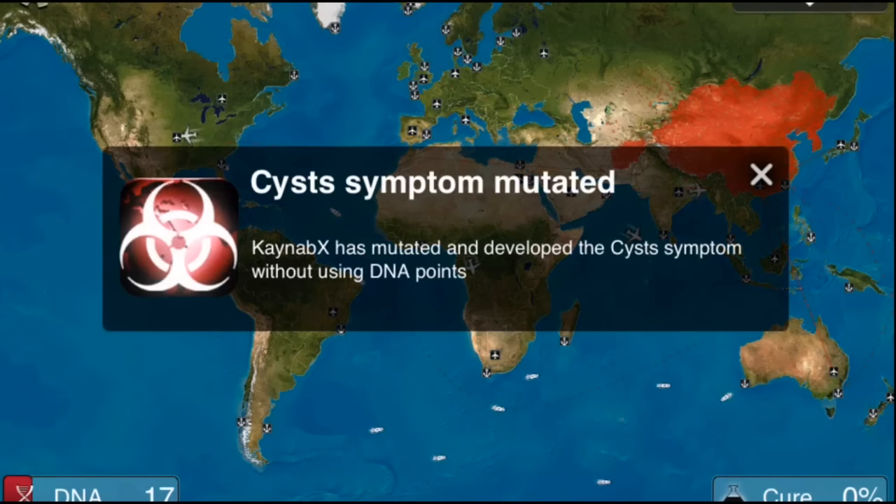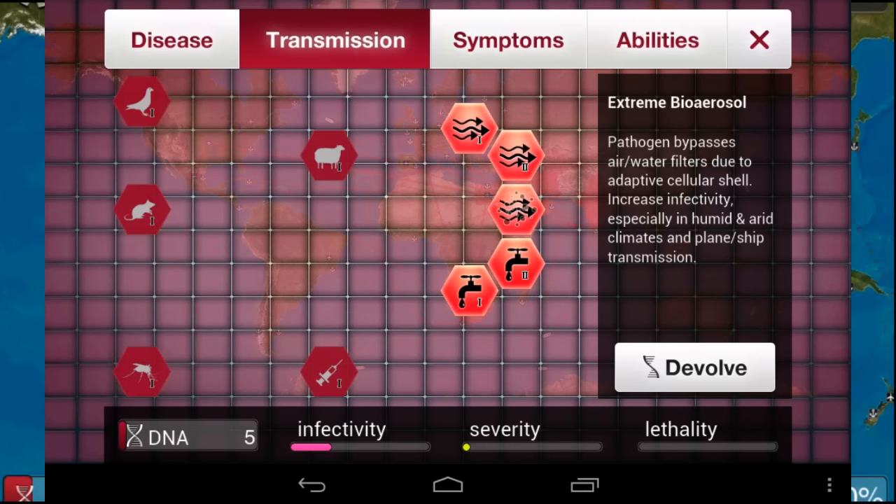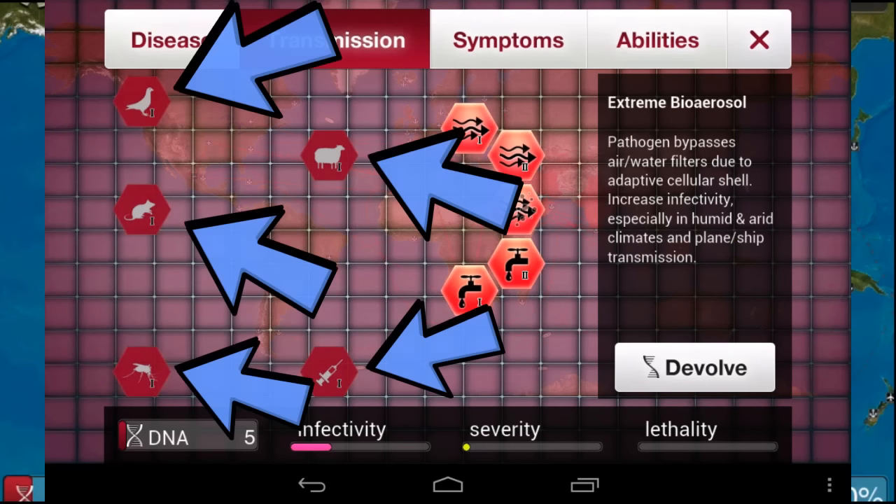Random mutations can either be an annoyance that threatens to blow your disease's cover, or can be thought of as free symptoms that save you DNA points, depending on how far along you are with infecting the world. Bear in mind that transmission types other than air and water increase the chances of your plague having a random mutation.